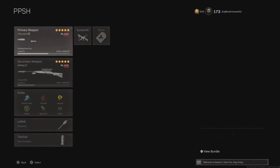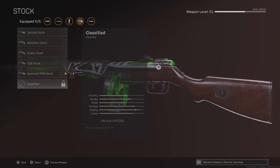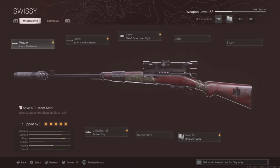I have Restock for that. Then I have the PPSH class: GRU Suppressor, Task Force Barrel, Tiger Team Spotlight, 55 Round Drum, and more. If you're playing Quads I would suggest 71 rounds, and then the second-to-last and last attachment options for it.